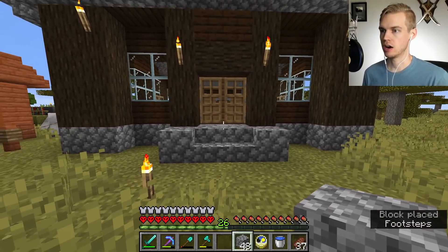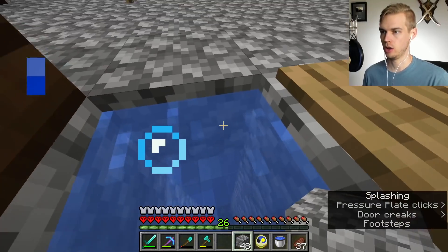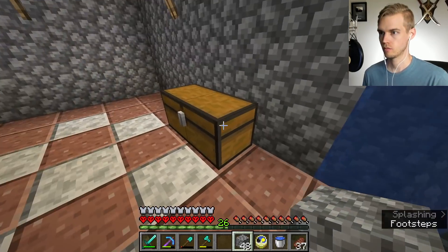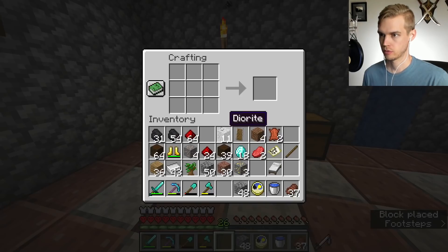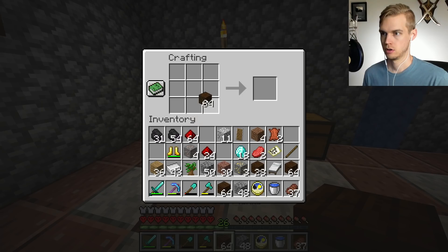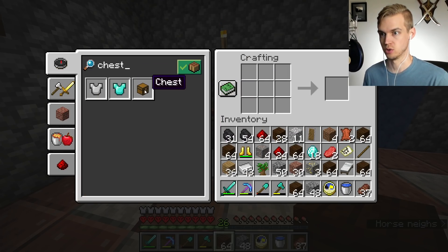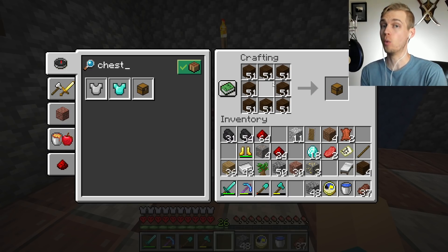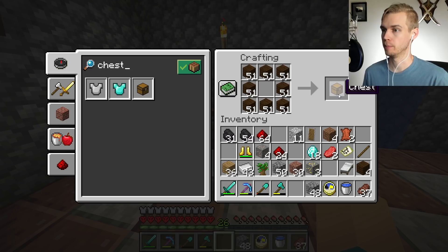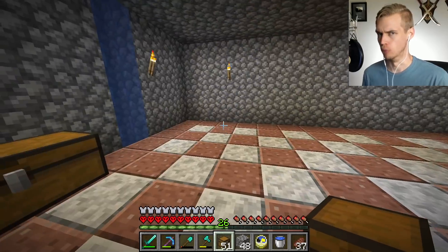So now I can actually get up there nice. Crafting table and crazy amounts of wood. If I shift-click I can make fifty-one chests, and I may need all fifty-one. I'm just gonna make them all - bam! Dang, that was a lot of wood I just blasted through. I probably should have actually gotten more.